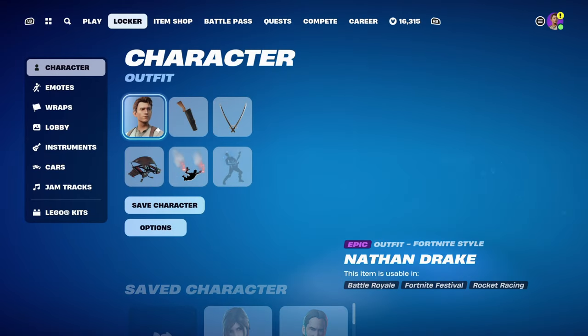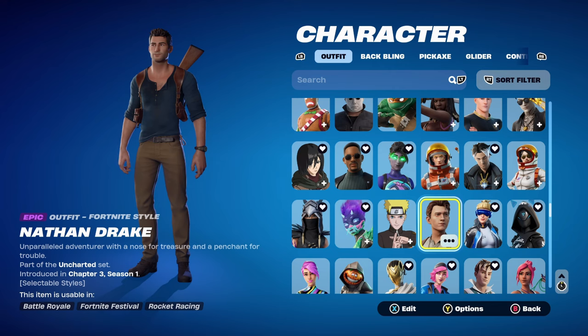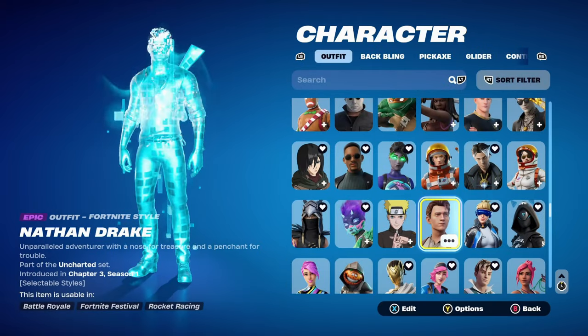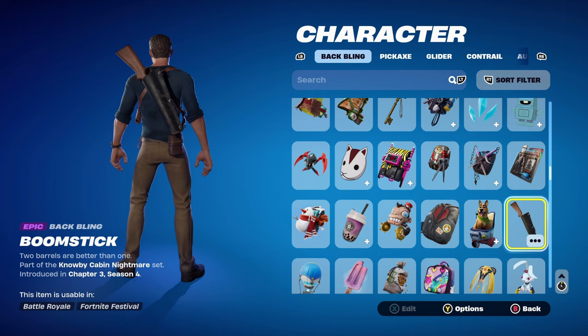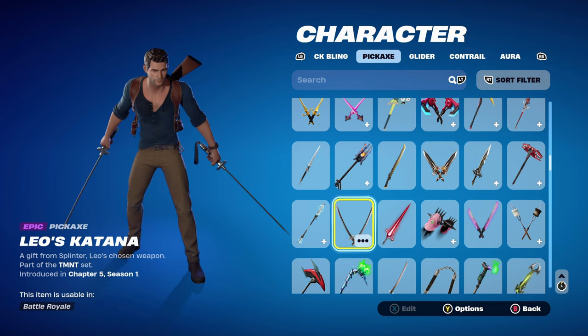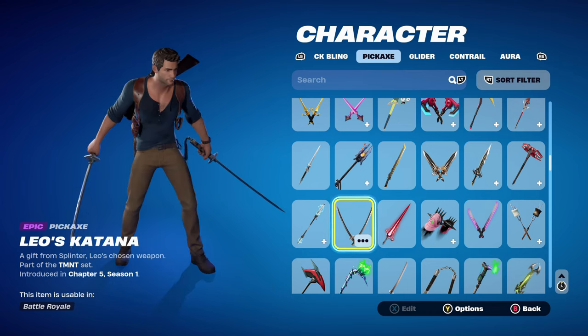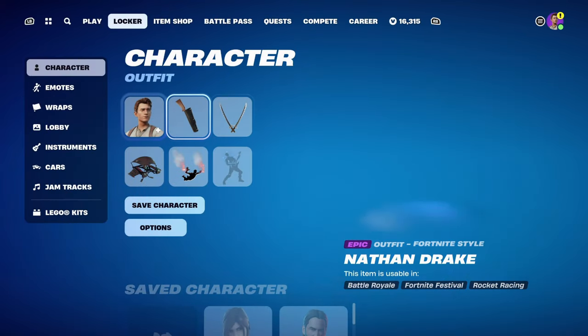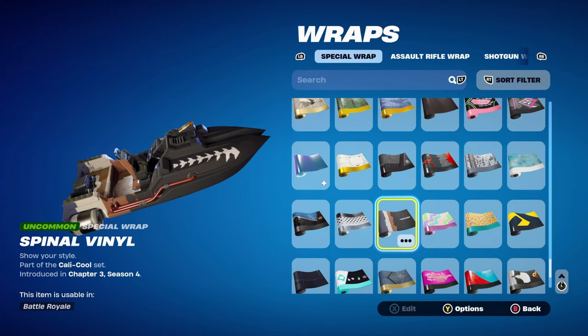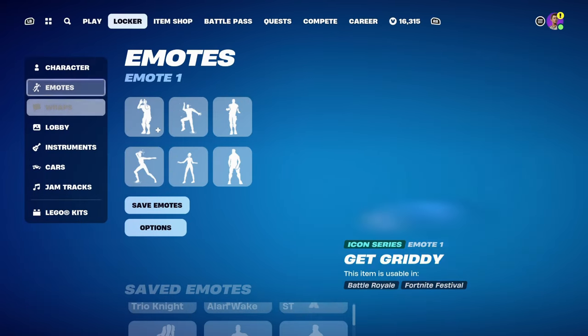Combo 6 uses Nathan Drake, part of the Uncharted set, introducing chapter 3, season 1. The style I'm using is the Nathan Drake Uncharted 4: A Thief's End style, though the standard Tom Holland movie style also works. The back bling is the Boomstick, part of the Noble Cabin Nightmare set, chapter 3, season 4 — Ash Williams' back bling, great for black and brown. The weapon wrap is Spinal Vinyl, part of the Cali Cool set, chapter 3, season 4 battle pass, used for its black, brown, and blue tones.